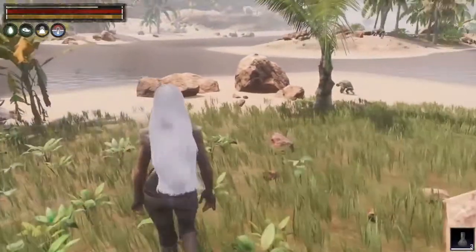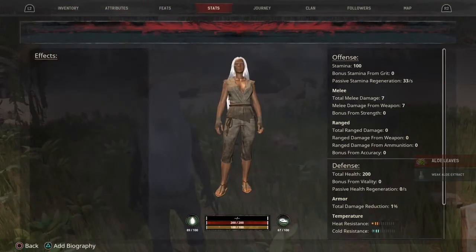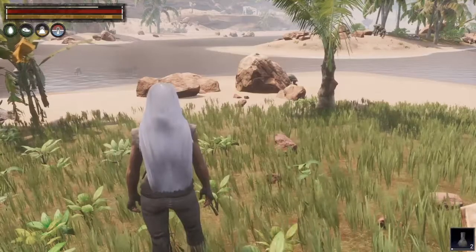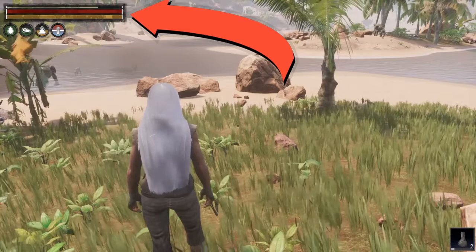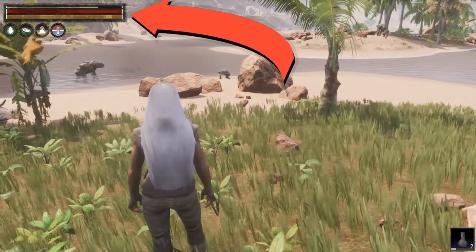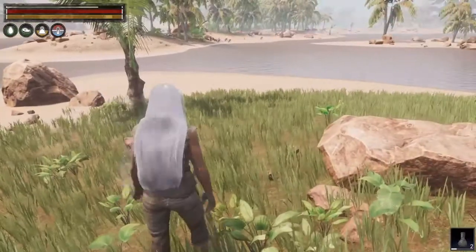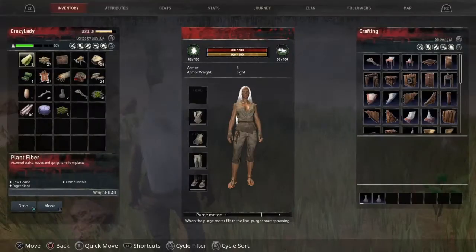One thing I did forget to mention in the previous episode: the little white bar up there in the left corner shows how high your experience goes up, and that's how you can tell when you're close to another level, if you don't want to go into your inventory and look at that bar.